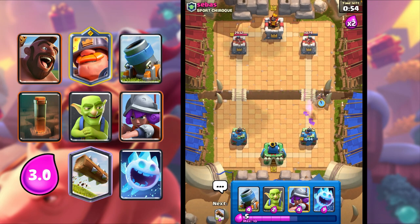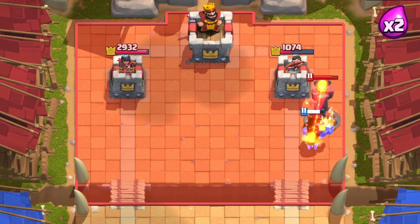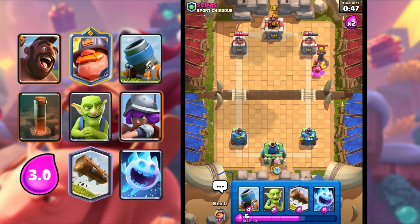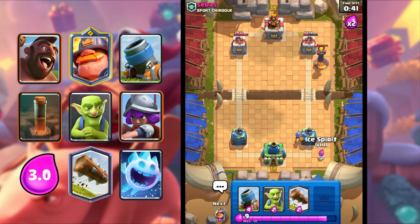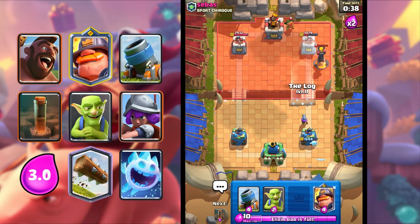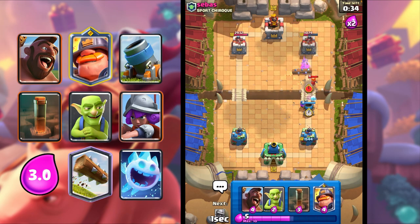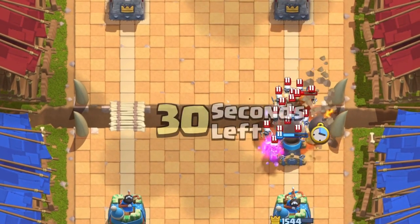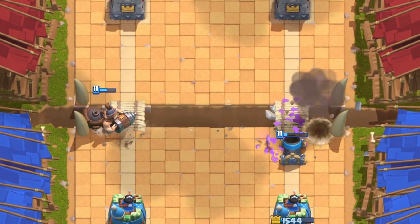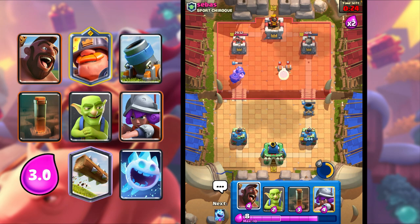I'm gonna go Hog Rider now to get some more tower damage. He has that Inferno Tower, so I'm gonna go Musketeer here. Let's just go Ice Spirit. I'm gonna Log, and then Mortar now. Mighty Miner so we can protect both. I'm gonna Ability — boom, destroy the Skarmy, and we get another shot on the tower.